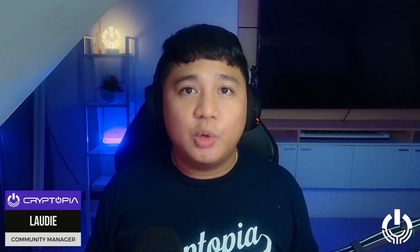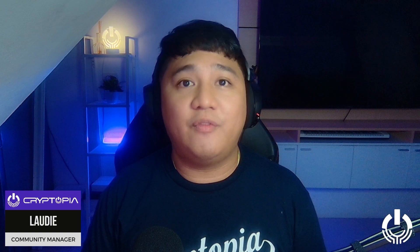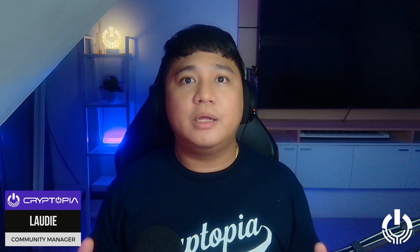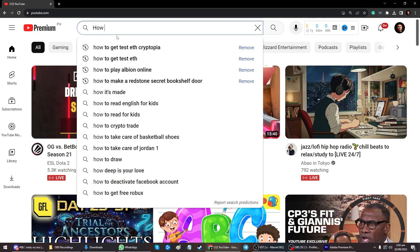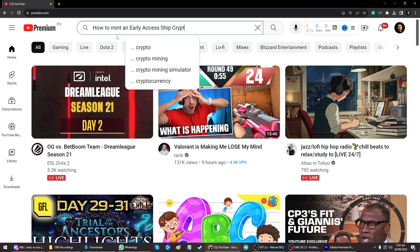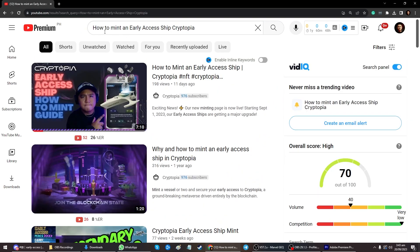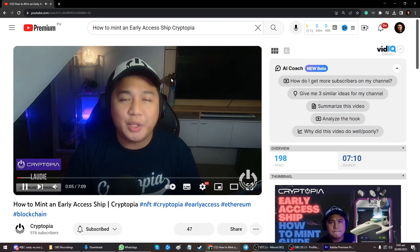Well, thank you so much for sending in that question, T-Corps. I'm really happy to inform you that we do have a guide available right now on YouTube. So if you go to our YouTube channel, all that you need to do is type in "how to mint an early access ship, Cryptopia," and you should be able to locate the guide on how to mint an early access ship.